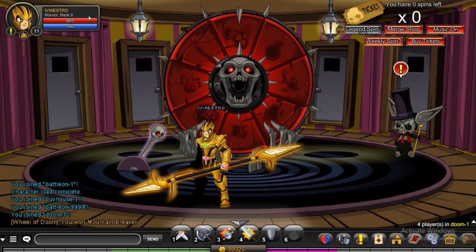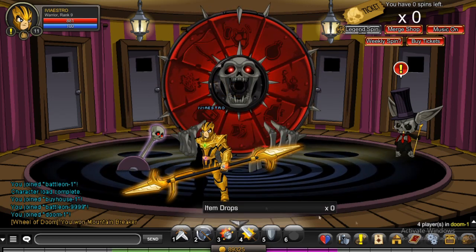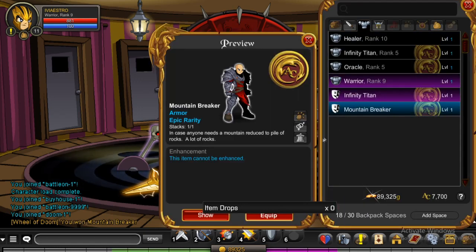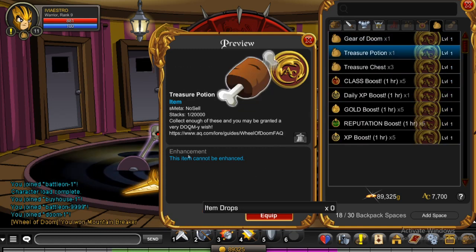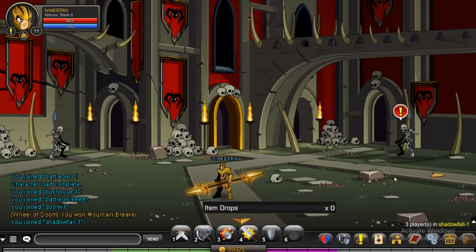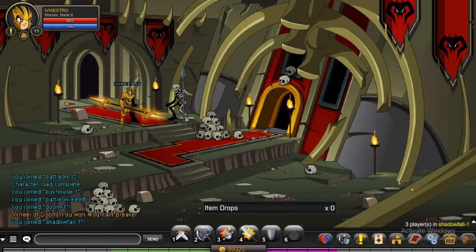Next thing I did was my daily Wheel of Doom spin — remember, you get one free spin daily. I ended up getting a pretty cool armor. I don't know if I'll make it into a set right now; it's sitting in my bank. But if I can find a cool helmet or weapon to go with it, I'll definitely take it out. For right now, I'm just rocking the Infinity Knight.